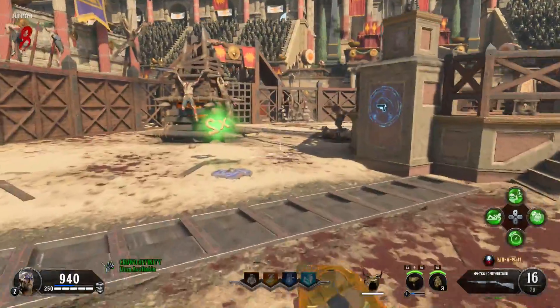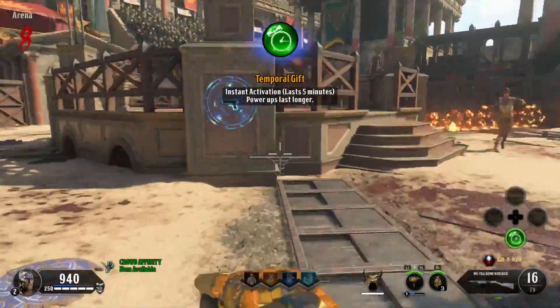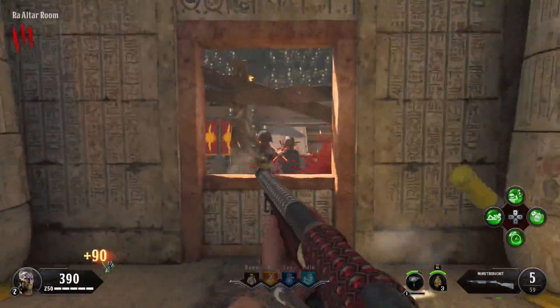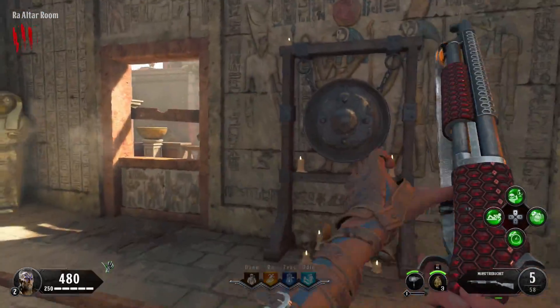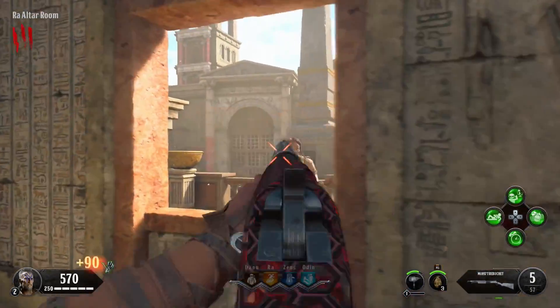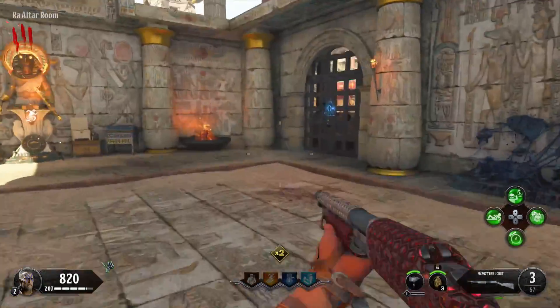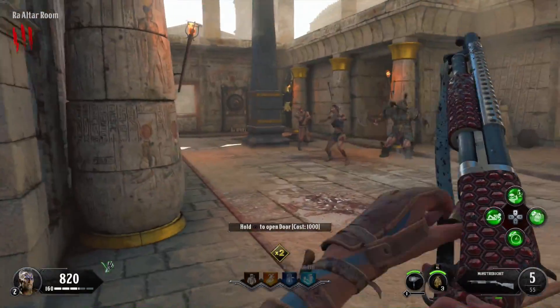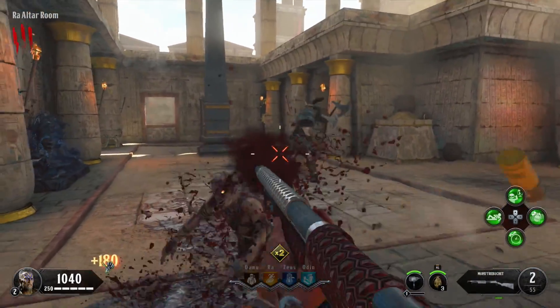When you first get it off the wall it's a one-shot kill up until around round eight, so straight off the wall it's already a powerful weapon. But then the fun starts when you begin to Pack-a-Punch it, and even begin to double Pack-a-Punch it, because even though it becomes a grenade launcher it still has the double Pack-a-Punch abilities.